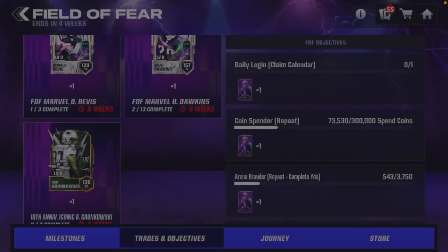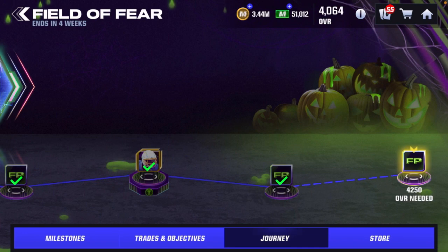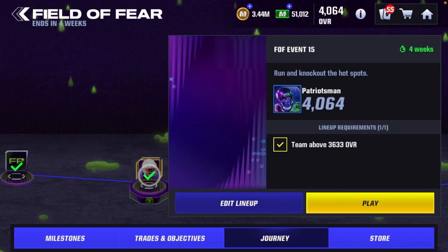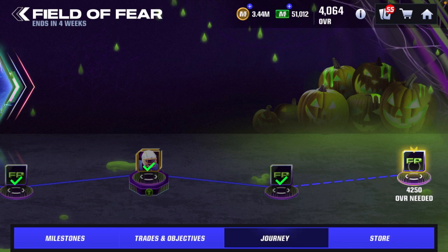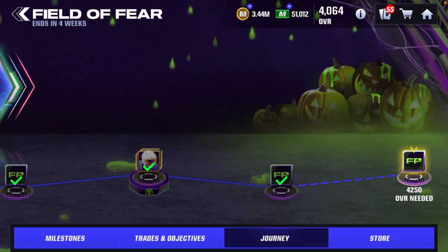When it comes to Khalil Mack in the Field of Fear journey, you guys know how it works — play through all the events based on your overall. There's Madden Cash in here and there are two Khalil Macks: the first one is at 3,633 overall and the second Khalil Mack is at 3,885 overall to foil him. Of course, like I said, you can put one on your team and one in Brian Dawkins. The 10,000 Madden Cash is all the way over here at 4,250 overall, and you would also get a mythic badge if you reach that milestone.